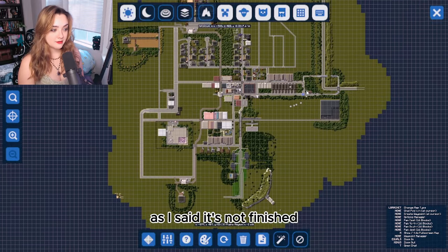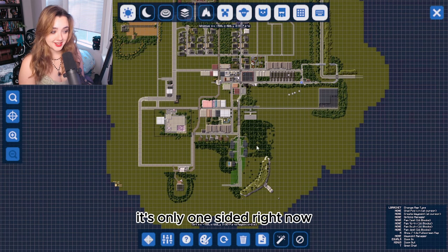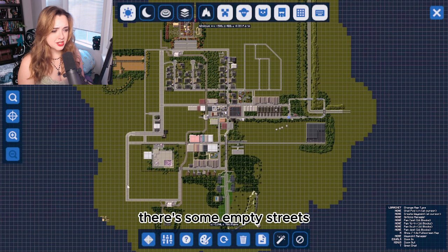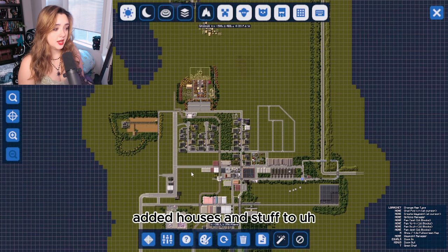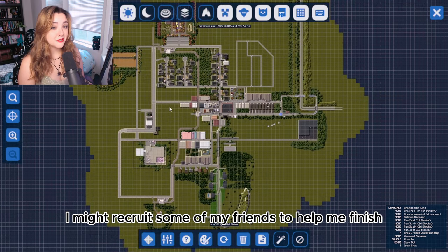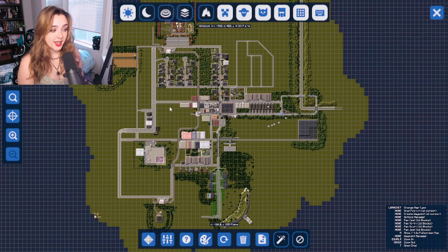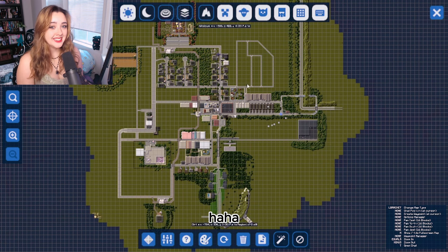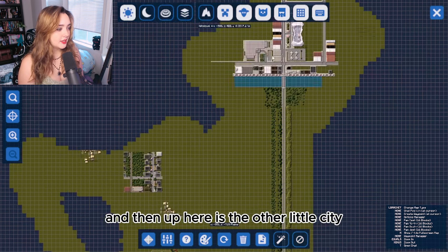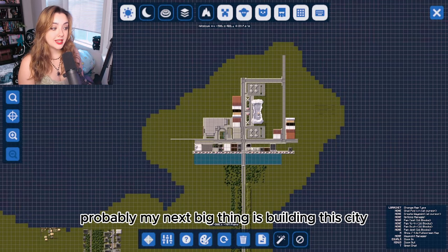From above, the map is not finished — there's a mountain I need to fully round out, it's only one-sided right now, and there are empty streets that are definitely going to get houses. I might recruit some friends to help me finish this because I've been doing it by myself for over a year. Up here is the other little city I started building — that'll probably be my next big project.